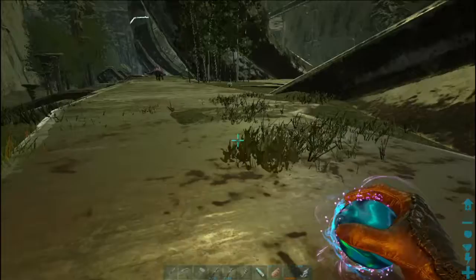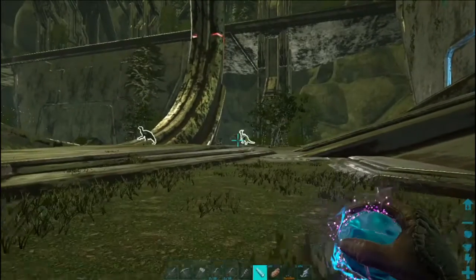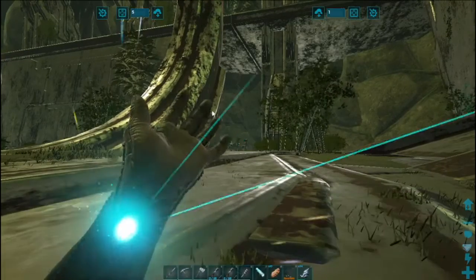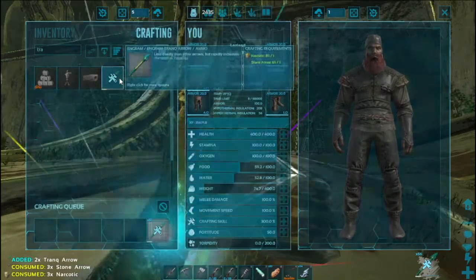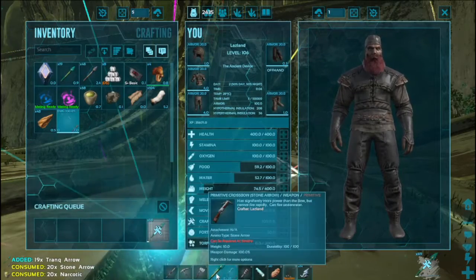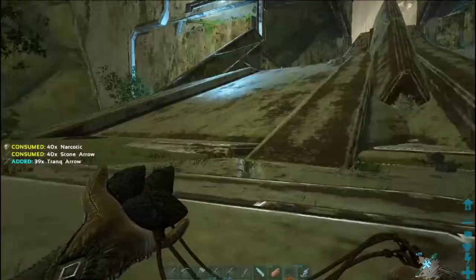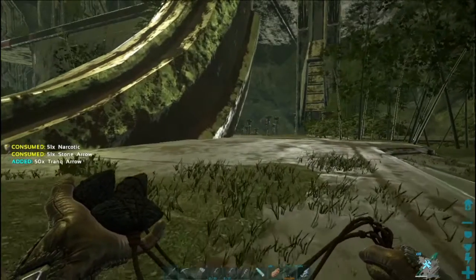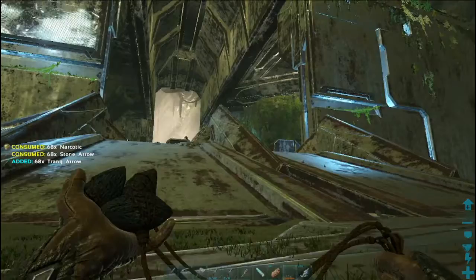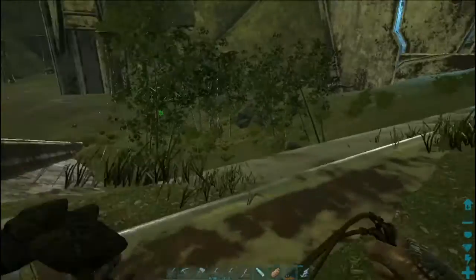The first thing I want to do is find that Tech Parasaur, which is right there — I think he was yeah, 138. I guess I need to make some Trank Arrows. We're going to get him set up and we will use him to travel. Parasaurs just travel a lot better, a lot faster, and they have that roar to scare off raptors and things like that. As we delve deeper into the arc it's going to get more and more dangerous, so something that can scare off predators would be a good idea.